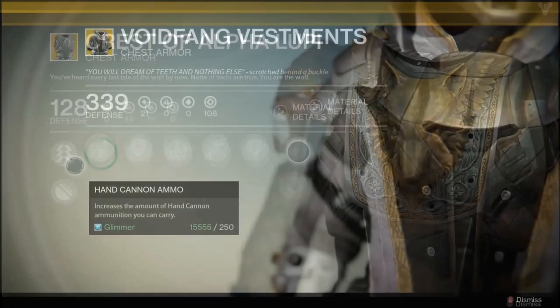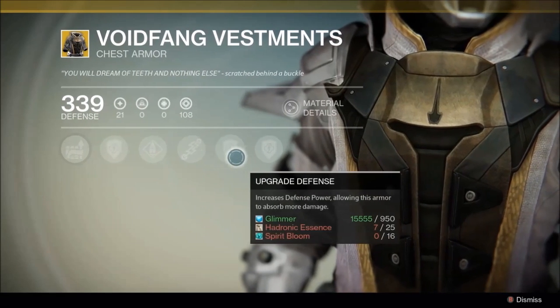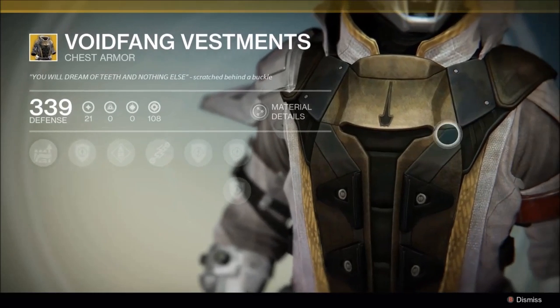For Warlocks, he's selling Voidfang Vestments, which enhance Axion Bolt, lets you spawn with grenade energy, and also allows for carrying more ammo for hand cannons and special weapons.